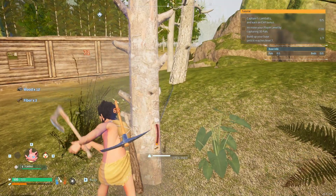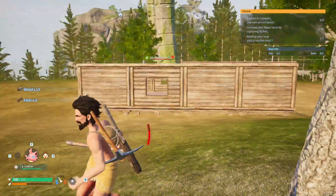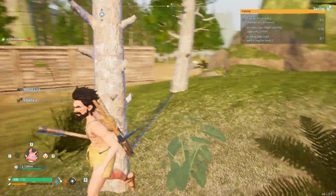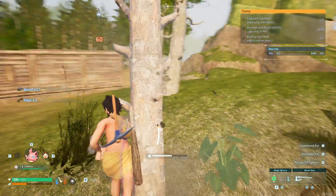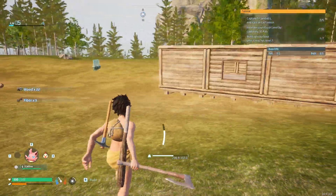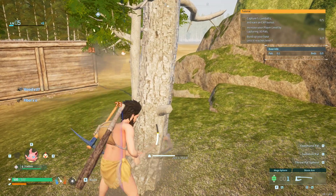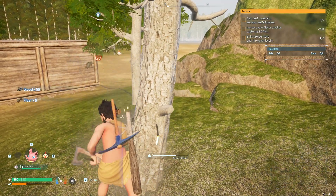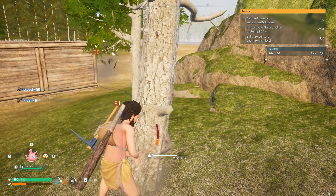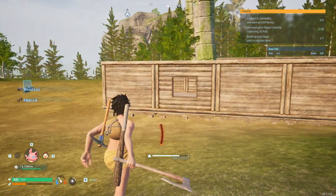We probably need a chest soon as well. The cool thing is that you can have a chest in the base, and any resources inside you can use instantaneously as long as you're in the base. I think it's actually a really good system, because then you don't have to constantly be over-encumbered and carry a bunch of wood everywhere. That should be enough.